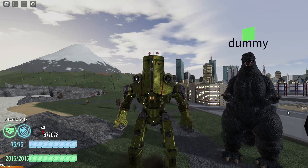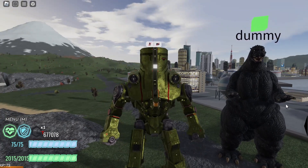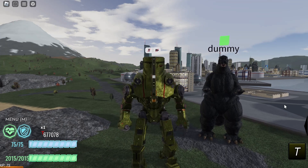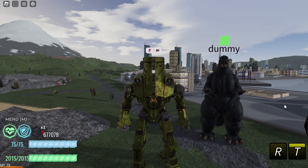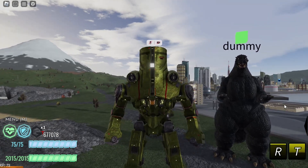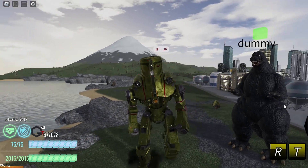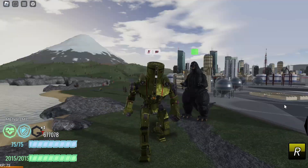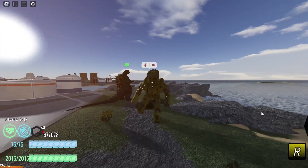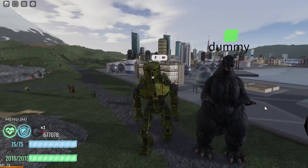On with the showcase. As you saw, this is his idle animation. This is his T-Roar. This is his R-Roar. Pretty cool. This is his walking animation. This is the running animation. Those are just the basic animations. We'll get to the death animation later.